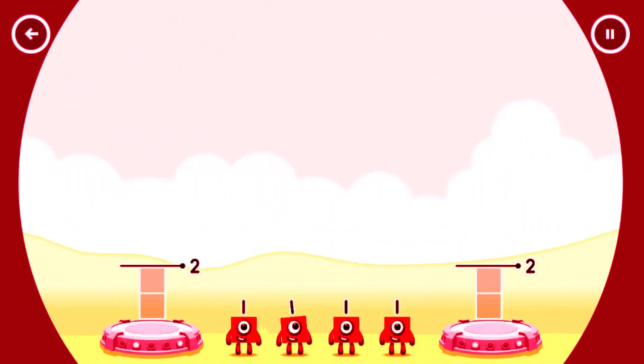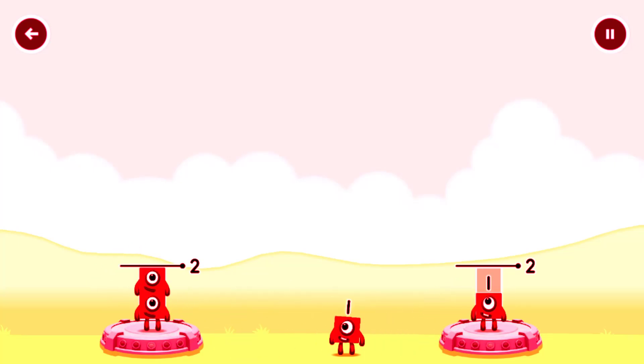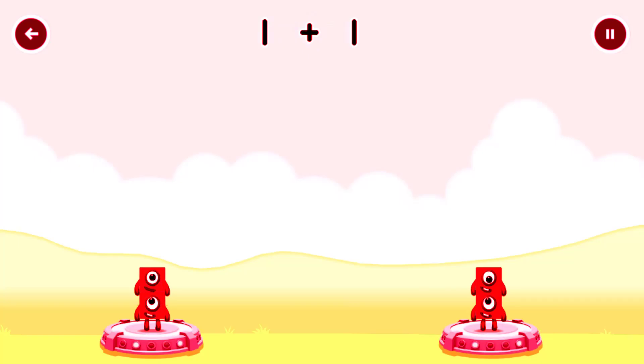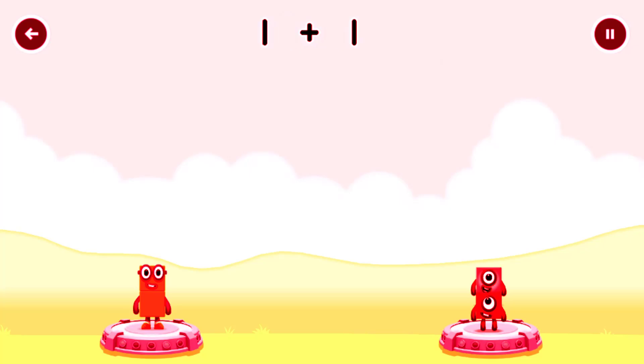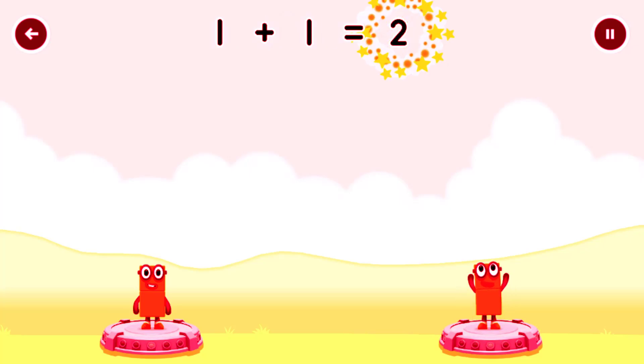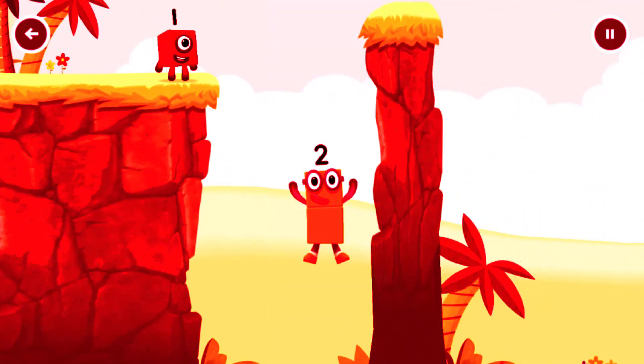Share the number blocks evenly to make two groups of two. 1, 1, 1, 1. You got it! 1 plus 1 equals 2. 1 plus 1 equals 2. 2 equals 2. Okay, good job!